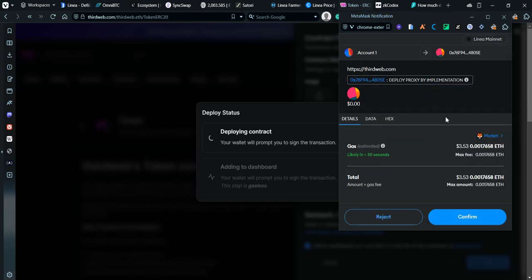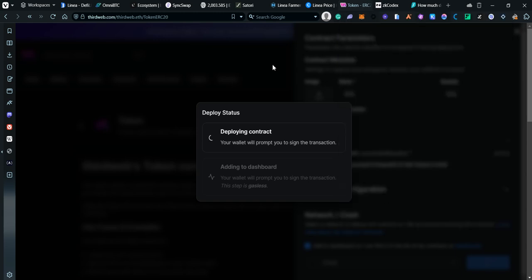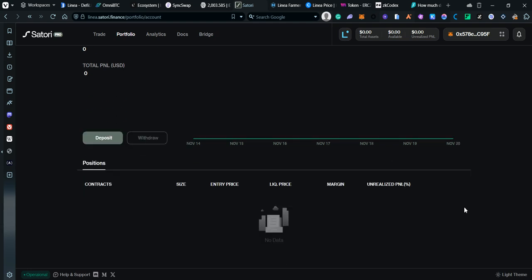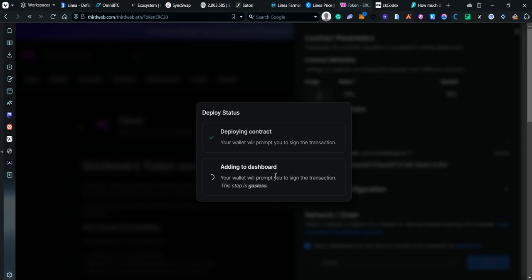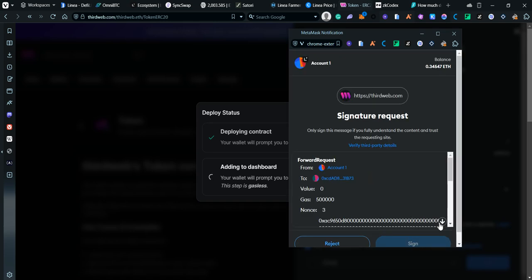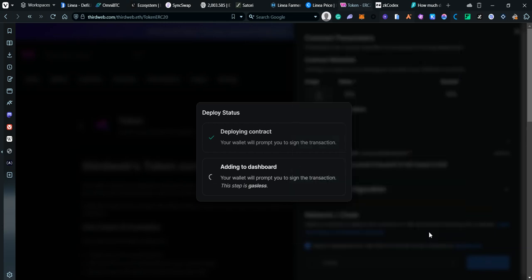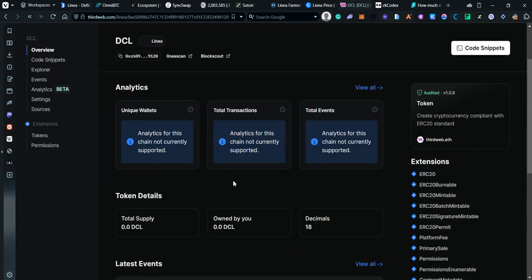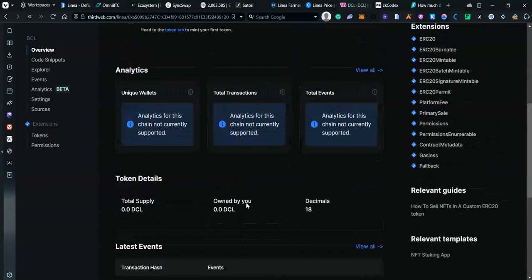Confirming the transactions. There are two transactions to confirm — the second one is just a signing step. Adding to the dashboard. The contract is now deployed.